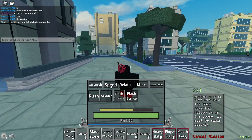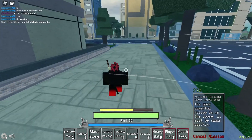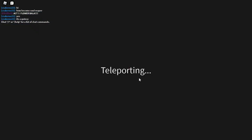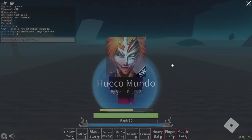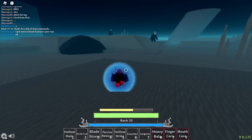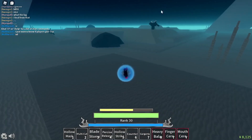Another way is how I did it — you pull your Garganta and go to Hueco Mundo. The city quests also give a good amount of EXP, so you could do that. Or in Hueco Mundo you could grind all the hollows.